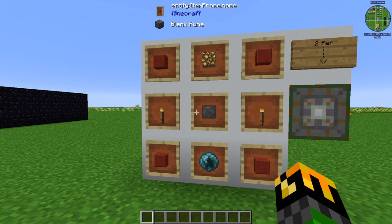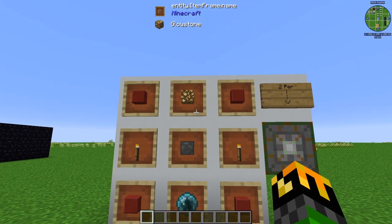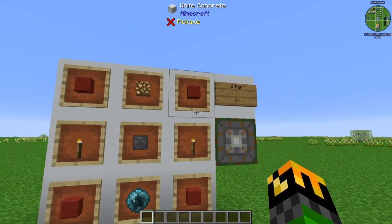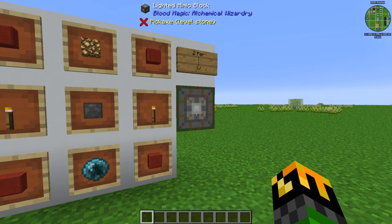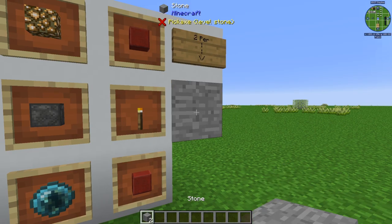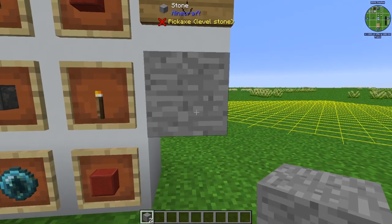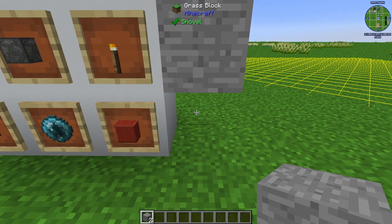Lighted mimic blocks are crafted by using one blank rune in the center, with torches on either side, a block of glowstone above it, four large bloodstone tiles in each corner, and a magician's blood orb in the bottom center. This gives you your lighted mimic block, which acts as a light source. You can put any block appearance on it — for example, covering it with stone, it still emits light even though it looks like stone. It is also more powerful than a normal torch, emitting light seven blocks around it, while torches only emit six.